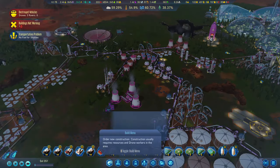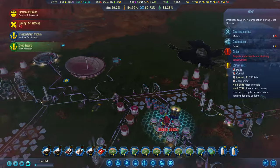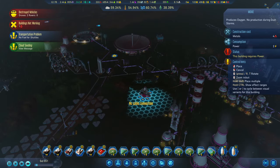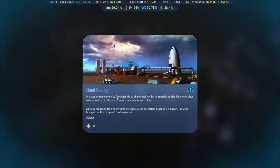We're going to get those in and we're going to need some more moxies to accommodate the new food we're building. We did build one more last episode and we've got a nice section here - cloud seedling finished. We do have a section where we could build out. I'm going to build a couple of moxies along here. In a display reminiscent of formation flying shows back on Earth, special shuttles flew waves in and out of the water vapor clouds above our colony. Nothing happened for a short while but right as a spectator began feeling down, the wind brought the first drops of fresh water rain.